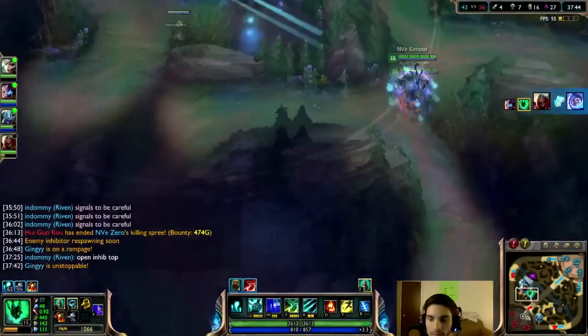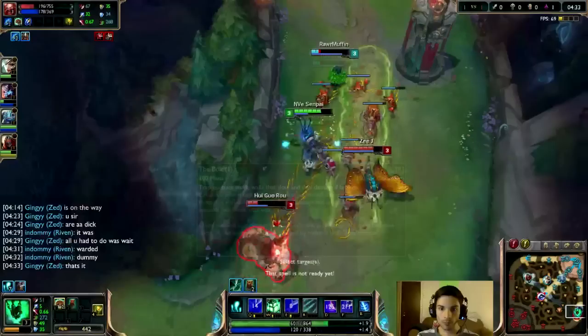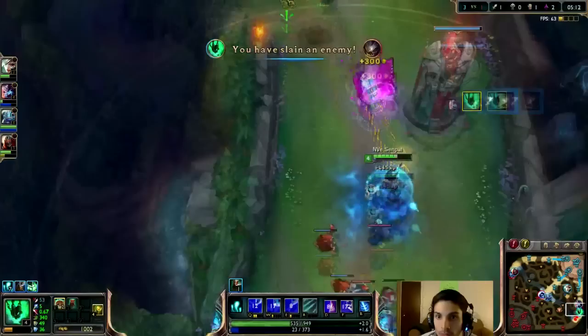Never forget how important that lantern is. You can use it just to pick up some easy assists like I do right here — all you do is throw it on, and boom, free extra 100 gold. Use it to save your teammates. If you find yourself pinned up against the tower taking lots of poke, this is actually an excellent spot for Thresh. If you land a hook you'll basically be sure to burn a flash or get a kill, especially in these early levels.